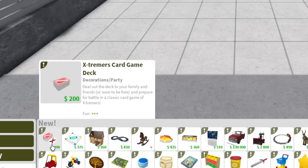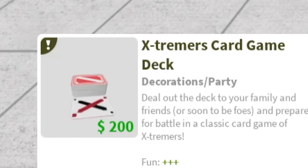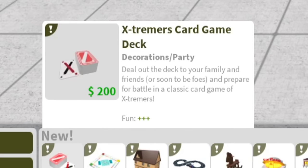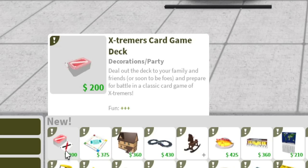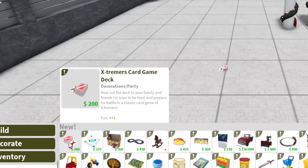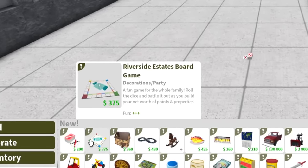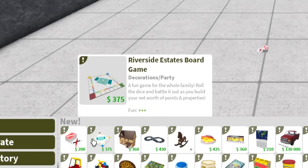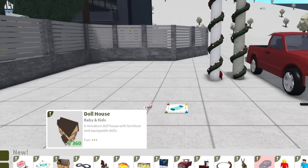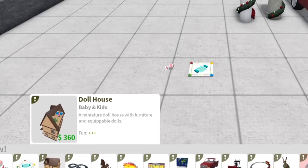This is so exciting! First thing we have here is an Xtremers card game deck — deal up the deck to your family and friends or soon-to-be foes and prepare for battle in a classic card game. Is this one of the multiplayer things? It's a card game. We also have the Riverside Estates board game — a fun game for the whole family, roll the dice and build your net worth of points and properties. It's like Monopoly! And then we have a dollhouse — a miniature dollhouse with furniture and equippable dolls.